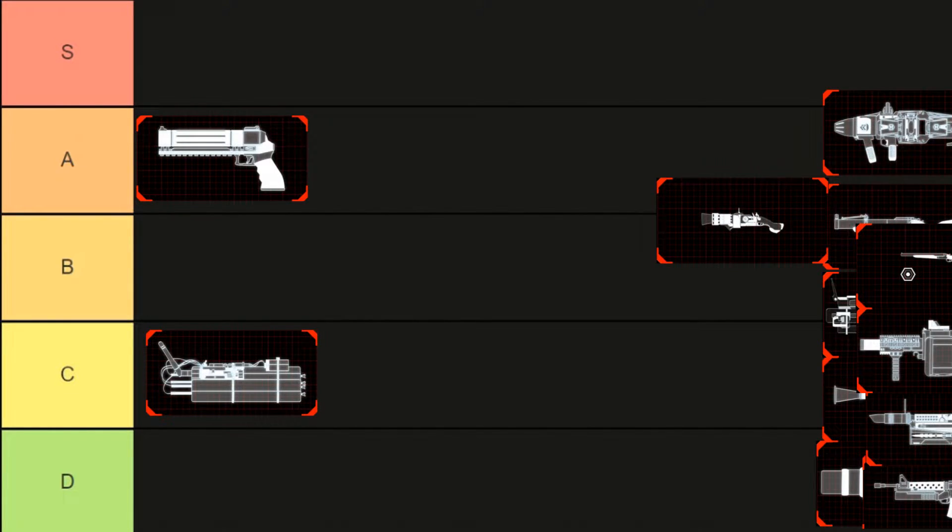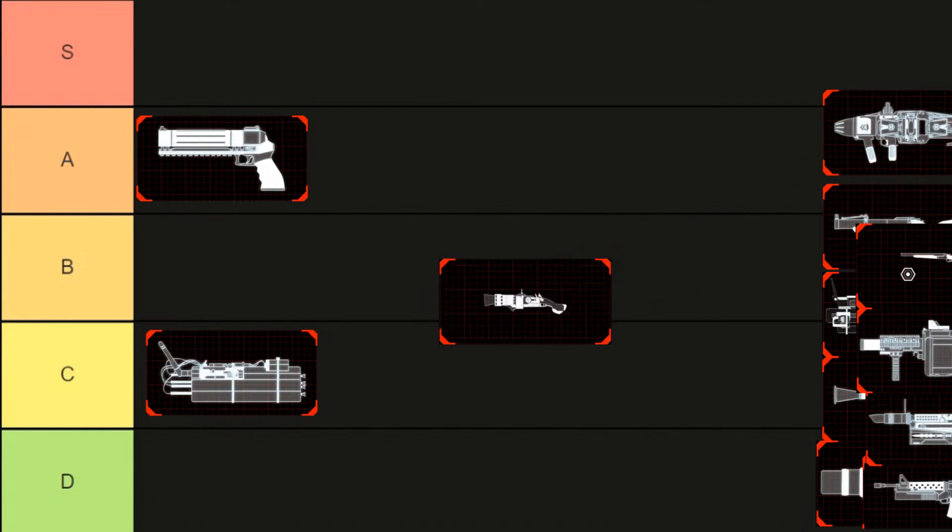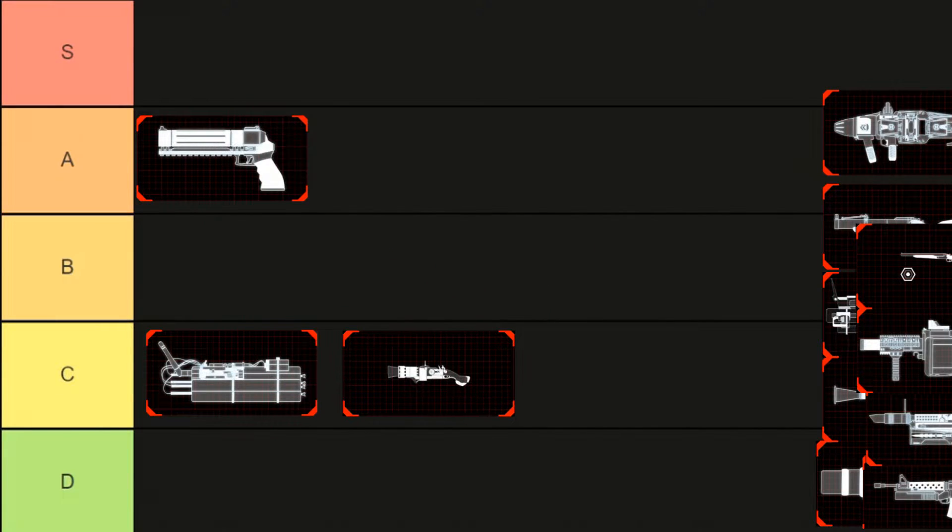Now we got the Blunderbuss. I feel like it's a little bit better on the Support, but for the demo I'm just gonna put it at C. I don't really see a point in using this on the demo. It is good — you can still do some unique takedowns and stuff like that. It's good for nukes, and if you have the level 25 skill it's not that bad, but for me personally it's going at C.